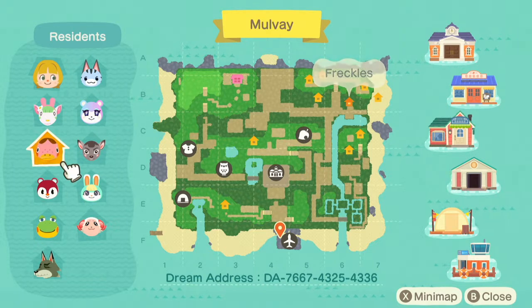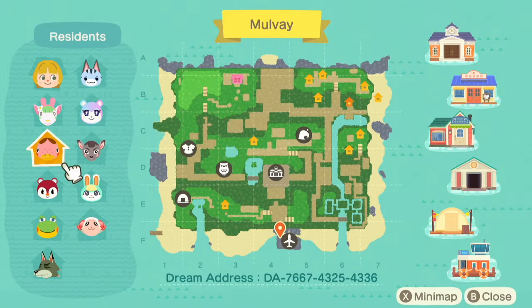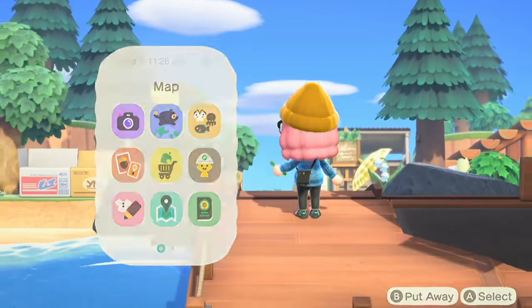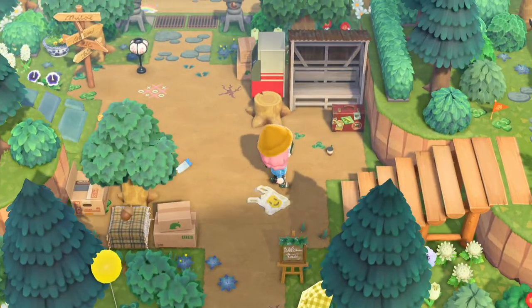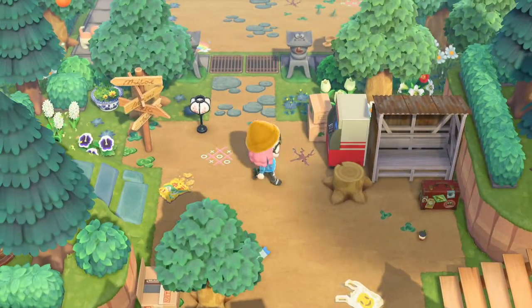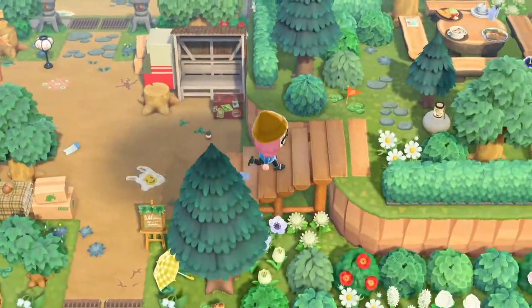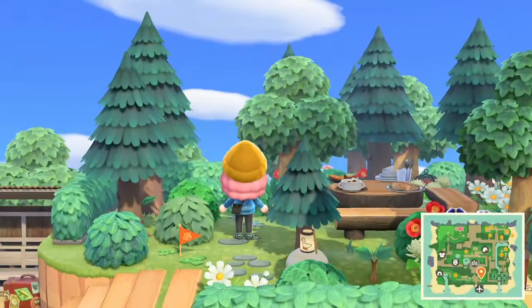Oh my god, Freckles is not a choice — other than that there are a lot of cute villagers on this island, except for Freckles. Oh, this is so cute! There's a little smiley face pattern on the ground. Let's go to the right — oh, it's a little picnic, that's cute.